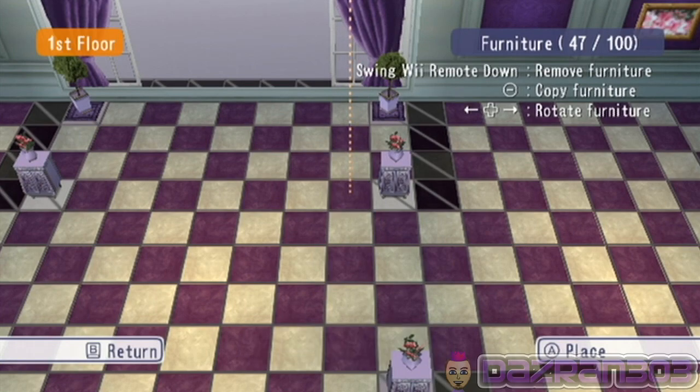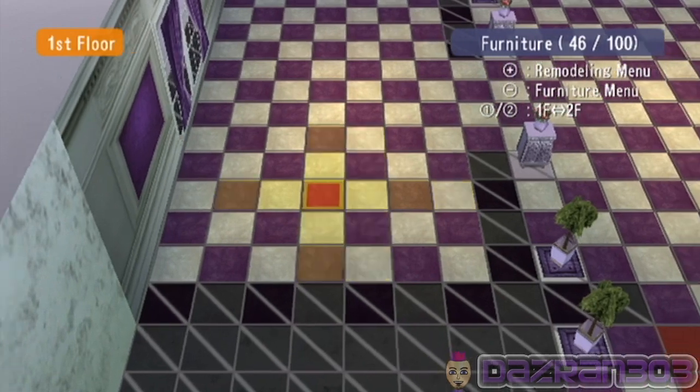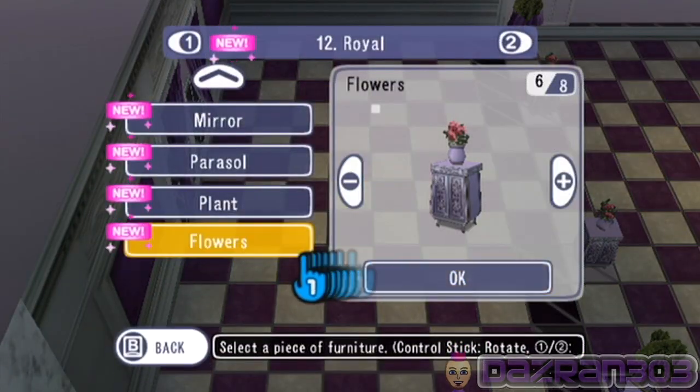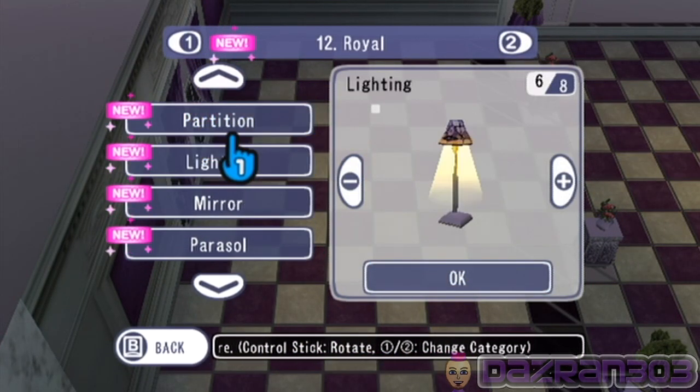What I'm going to do with one of these rooms here is make a room similar to the room where I make all my YouTube videos. Let's delegate this room — because it's on the left side of the house — to be the room where I make all my YouTube videos.